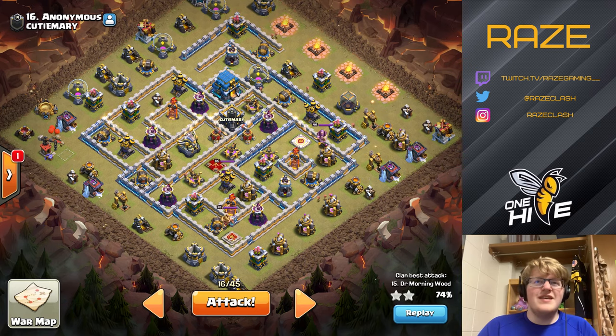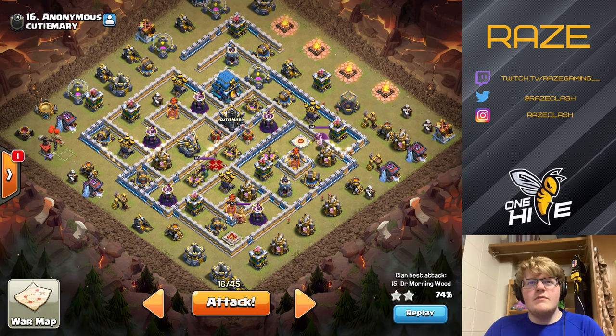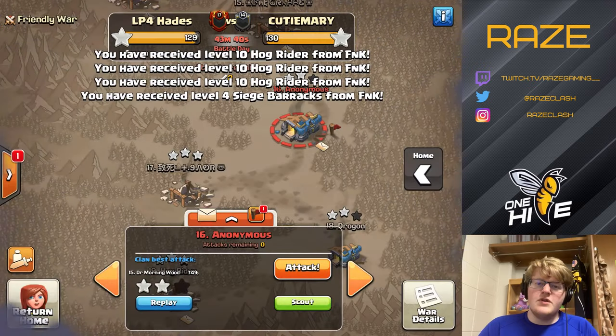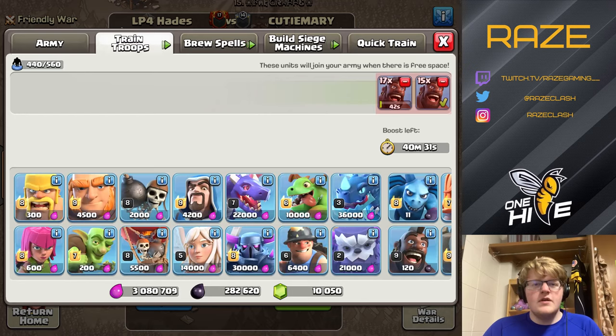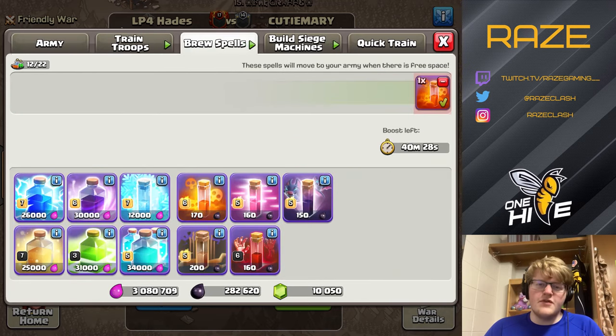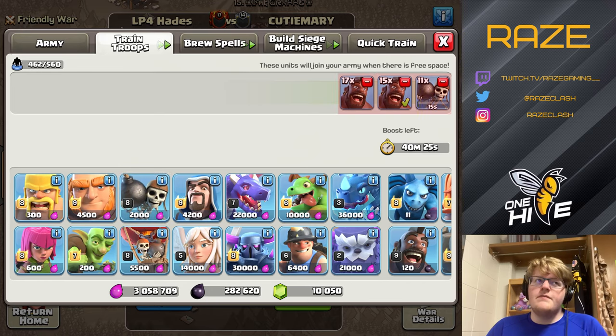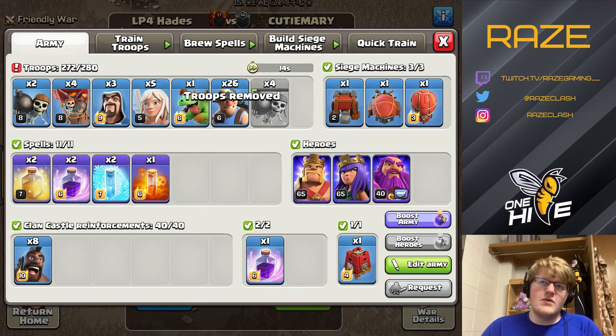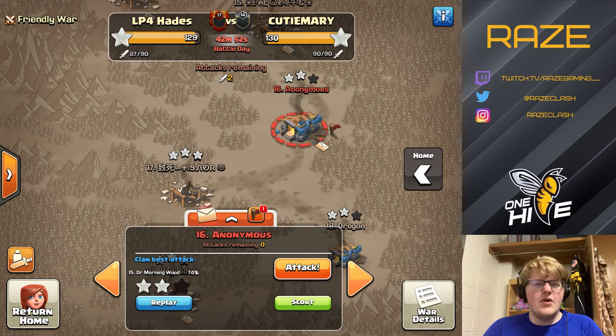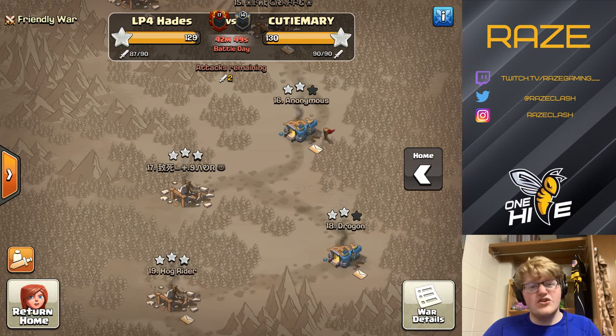From that point, if we get the town hall, the miners come in from six o'clock. If the queen doesn't route toward the town hall, we take the miners and go straight for it. For the funnel, we have wizards and the baby dragon for the queen, and the king and siege barracks for miners. On queen charge miner attacks, you want to start with the king around the same area where you start your miners — he's the initial funnel.